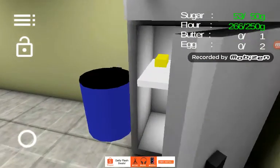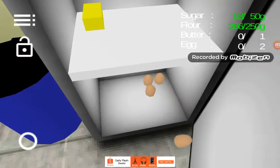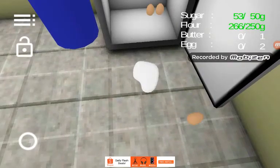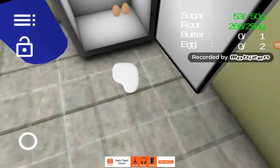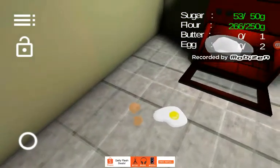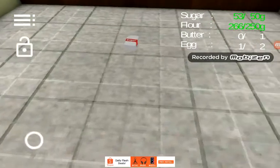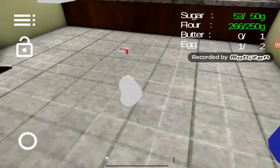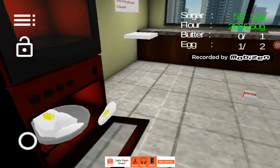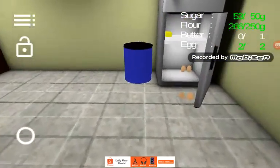Get the eggs — I don't know. Get out of the way. 3, 2, 1... crack the egg. 1, 2, 1, 1, 1. What we need is butter.